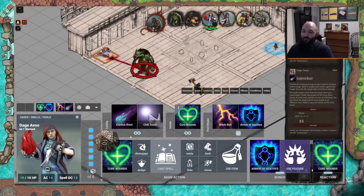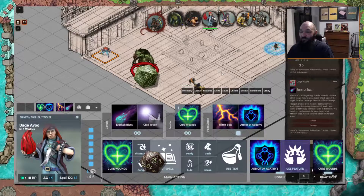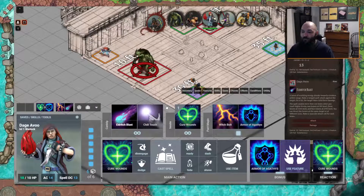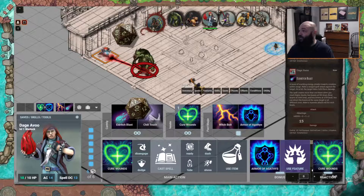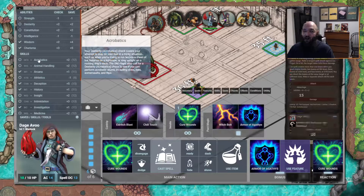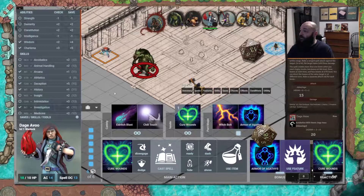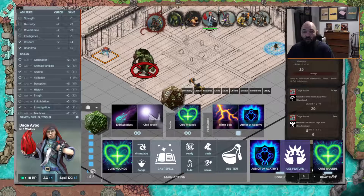Let's try for advantage — Shift didn't do it, but Control gave it disadvantage, and Alt rolled it with advantage. Let's try an ability check: acrobatics with advantage — hold Alt, click, boom. For disadvantage on an athletics check, hold Control — she got herself in trouble. We've got that working.